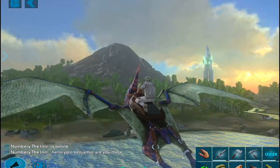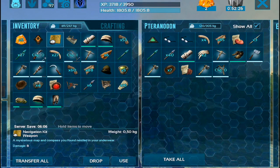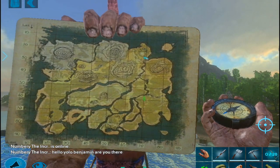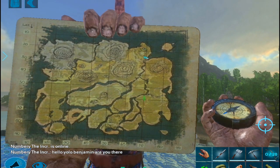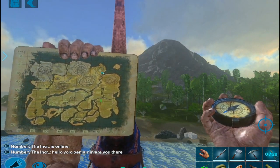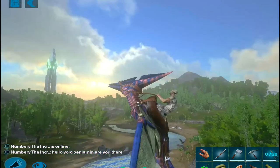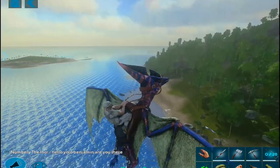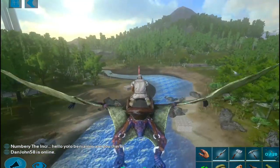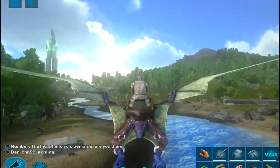First of all, let me show you where you could find a tapajara. I have found them along this river. Starting right here, the coordinates are 25 latitude and about 70 longitude — that's where my base is. They do fly really high so it's difficult to see them if you're not in the sky, because they don't render at a distance.